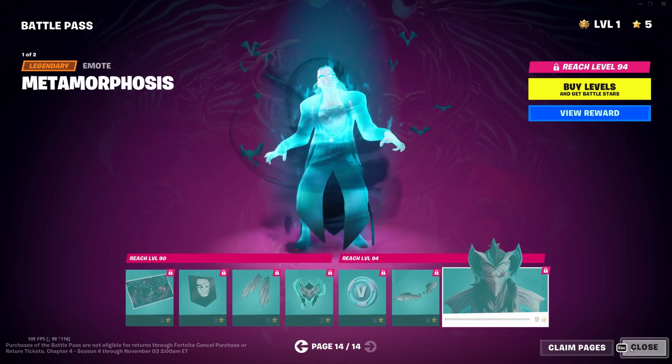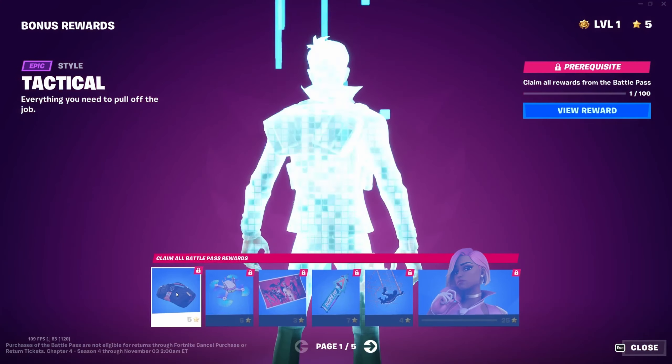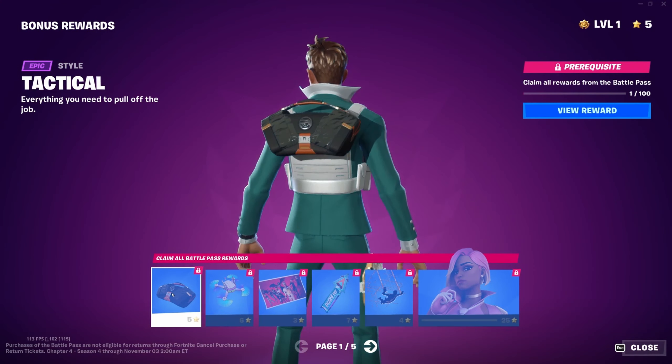Let's have a look at the bonus rewards — these are for completing the next 100 tiers beyond the original battle pass. We've got the tactical style for the back bling, Oopsie Dronesy, the Are You In loading screen, Hyperspace style for the harvesting tool, Maze Amazing Maze contrail, and the Masquerade Antonia style — I like that color scheme, very nice.